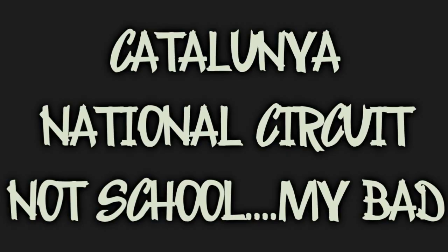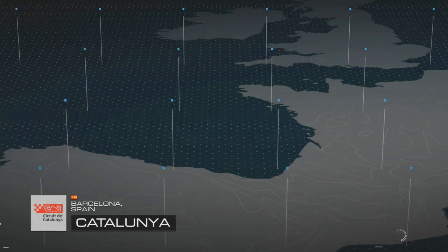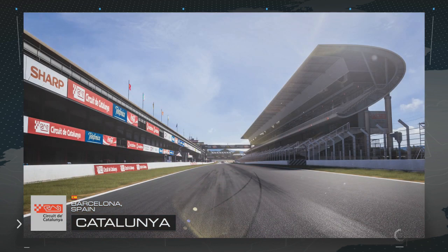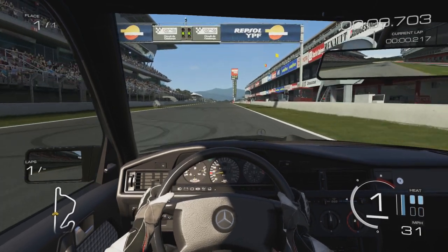Let's go to Catalonia and the national circuit. I use this one quite a lot because it has a few different types of turns - sharp turns, sweeping bends - and it covers most bases. It's got a big long straight to test top speed, various corner types to test different aspects of the car, and it's a relatively short track so you can see where your lap times are going fairly quickly. We're not going to adjust anything yet - just take it for a few laps to see how it handles initially.